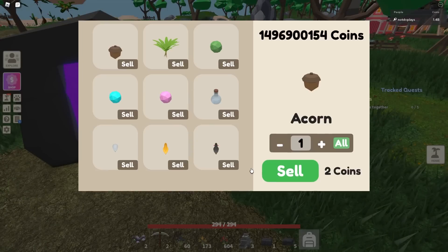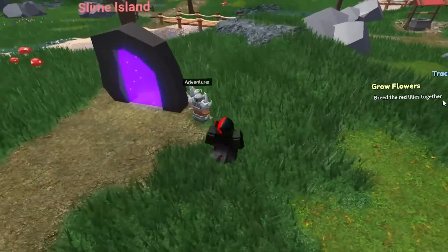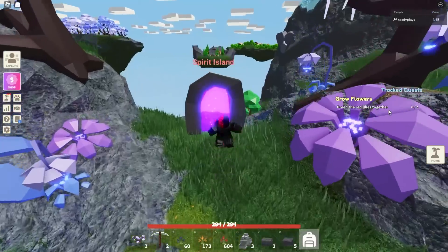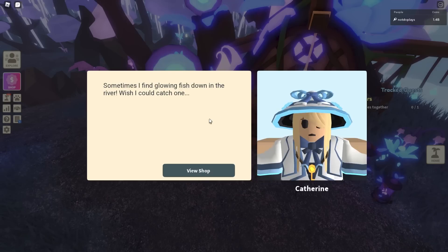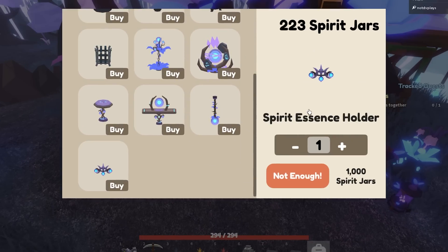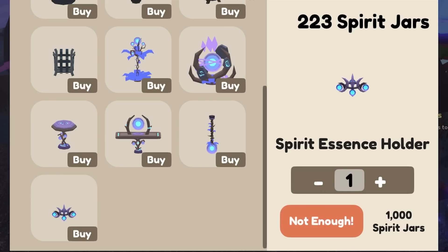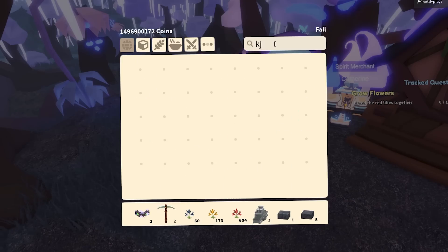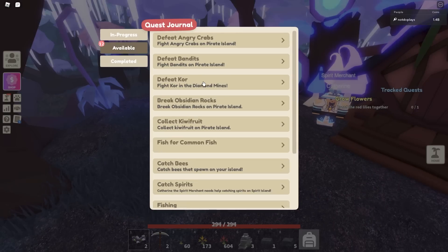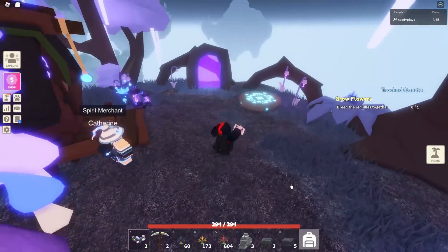Let's go to Spirit Island — they keep working on it, which is great. It adds so much flavor to the game when older locations get updated. If you go to Catherine and click 'view shop,' there's a new thing: a spirit essence holder. If you have extra spirit essence you can put it in this cool looking stand and display it. They do require 1000 spirit jars each, which is a ton. I've only got 223, so that's going to be a lot of farming. You get 50 for catching spirits, so you'll be grinding for a while.